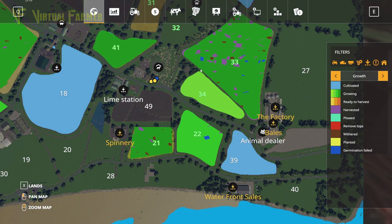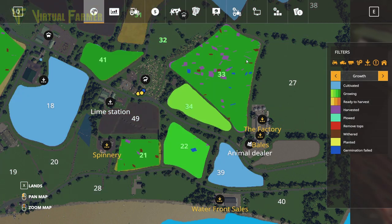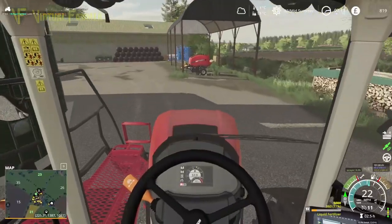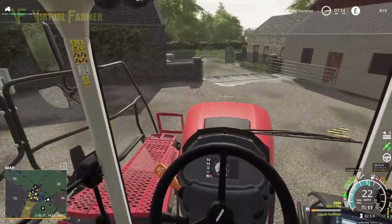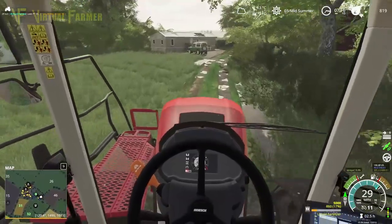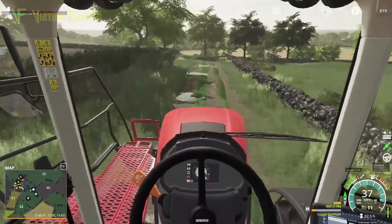Both fields are in final stage growth, which is good for us. However, neither of them are quite fully fertilized yet. Field 33 especially — if we look at the condition of the crop, we absolutely could do with making sure that's good. Same with field 21. We're going to head down to 21 first because that needs the spray more. We're on day three of summer, expecting these two wheat fields to be ready to harvest in the next couple of game days. That's why we're trying to do this now. We're not going to do field 34 first.